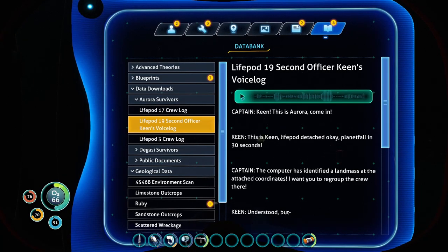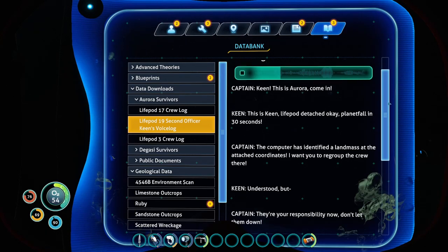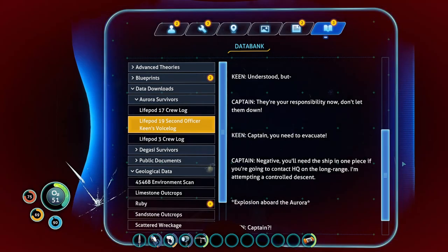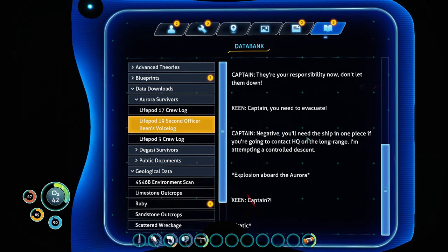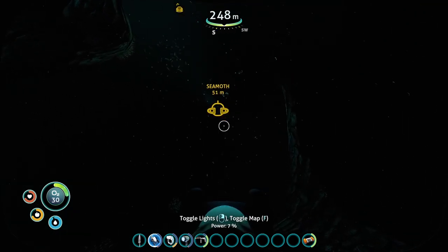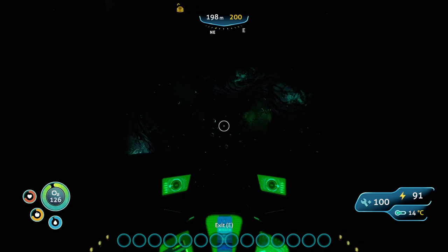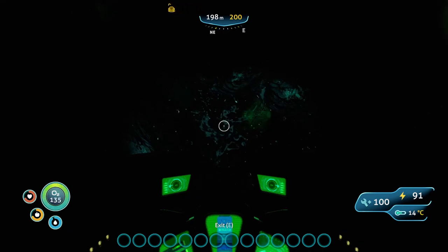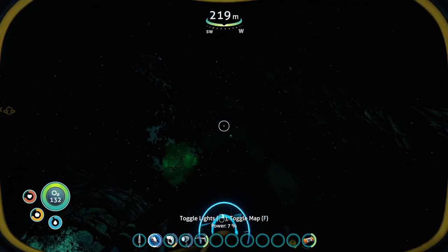Keen's voice log. Keen, this is Aurora — come in. This is Keen, life pod detached. Planet fall in 30 seconds. The computer has identified a landmass at the attached coordinates. I want you to regroup the crew there. Understood, but they are your responsibility now. Don't let them down, captain. You need to evacuate. Negative — you'll need the ship in one piece if you're going to contact HQ on the long range. I'm attempting a controlled descent. There's the explosion. So Captain Hollister went down with the ship. Those little things are going to be the death of me down here. There's nothing about the rendezvous in that one — there's got to be more down here.